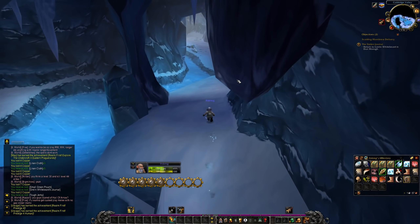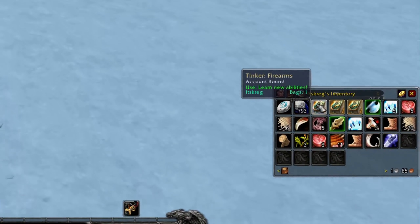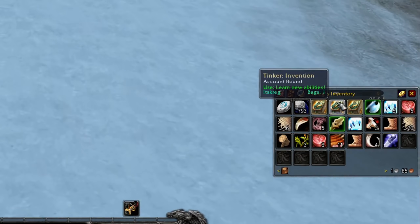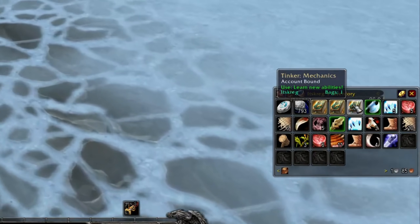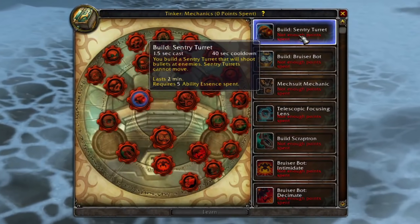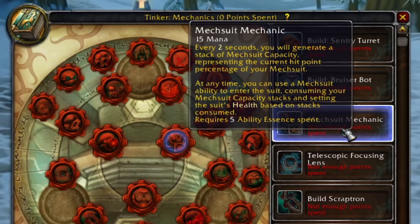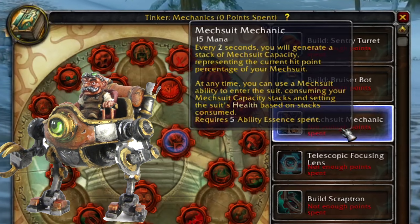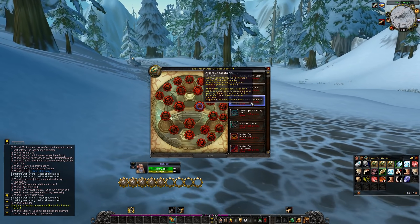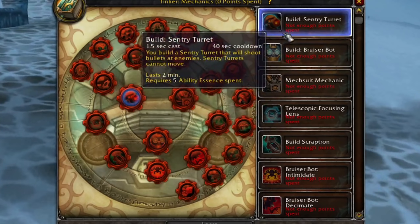At level seven we'll get our next ability. Looking at the ability trees: we have Firearms, which we've already seen; Invention, which is probably where the turret goes; and Mechanics. Looking at Mechanics — we can build a Bruiser Bot, build Sentry Turrets, Mech Suit. Mechanic — every two seconds you generate a stack of Mech Suit Capacity representing the hit point percentage of your Mech Suit, and at any time you can use a Mech Suit ability to enter the suit consuming your capacity. That's cool.